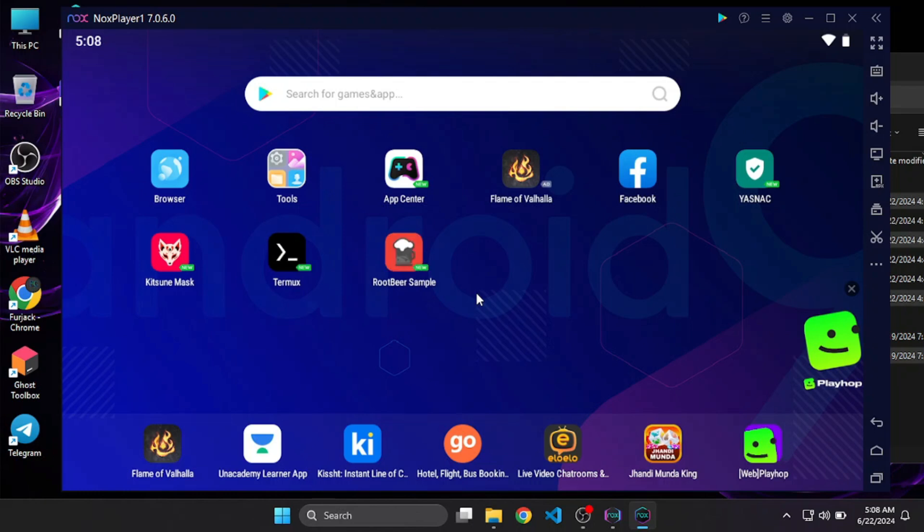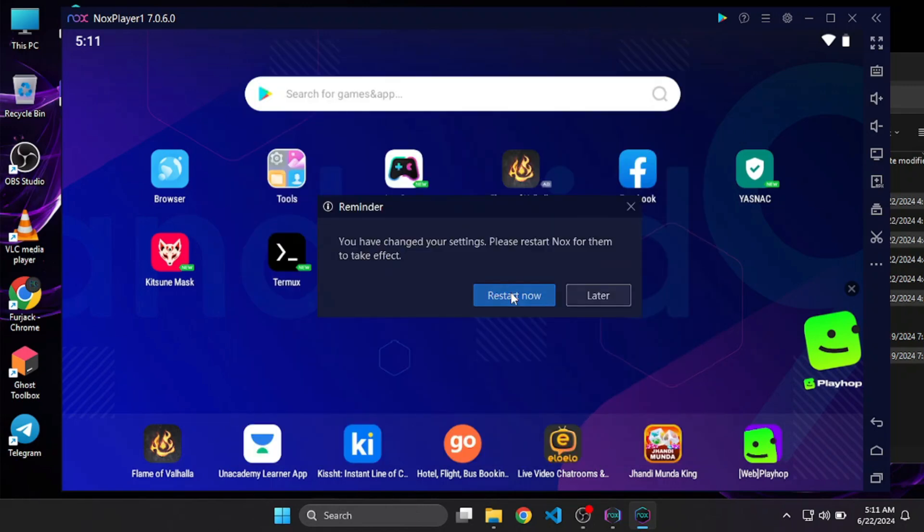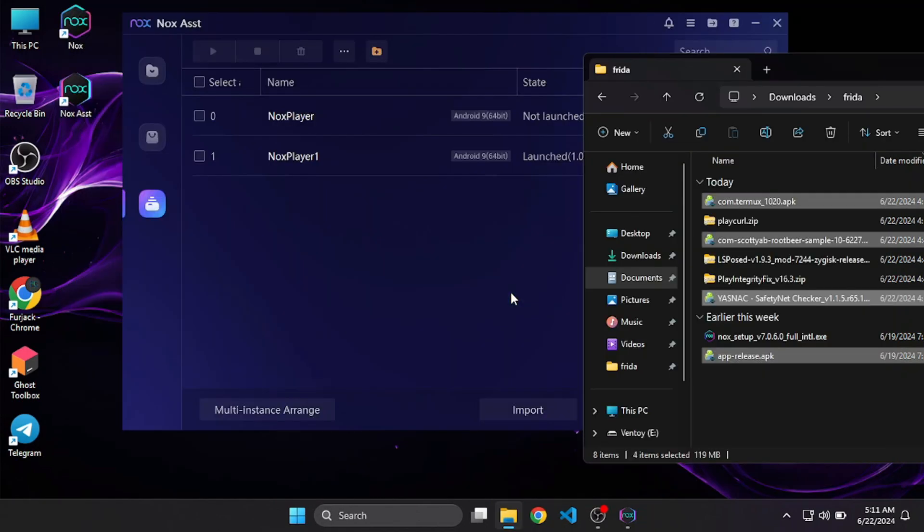The APKs have been installed. Now click on Settings, go to the General tab, and enable the root option so we can grant root to Magisk and install it easily. Previously it was named Magisk Delta, now it's been completely renamed to Kitsune Mask. Click on Settings, General, enable root, Save Settings, and Restart Now. The root will be enabled and we can configure settings in Kitsune Mask.